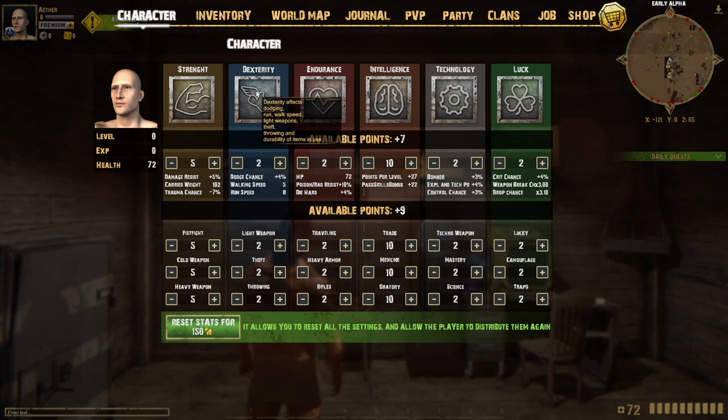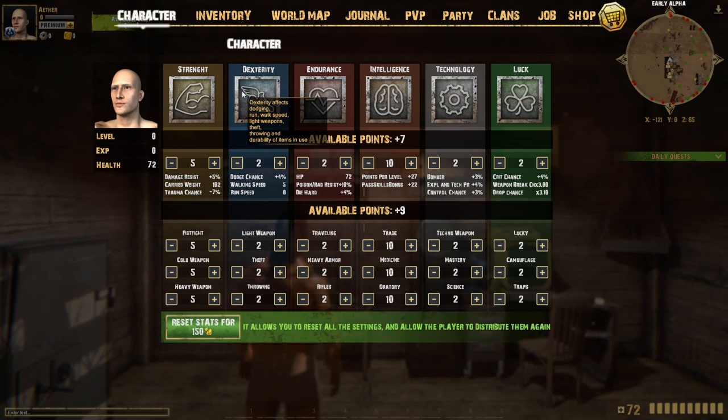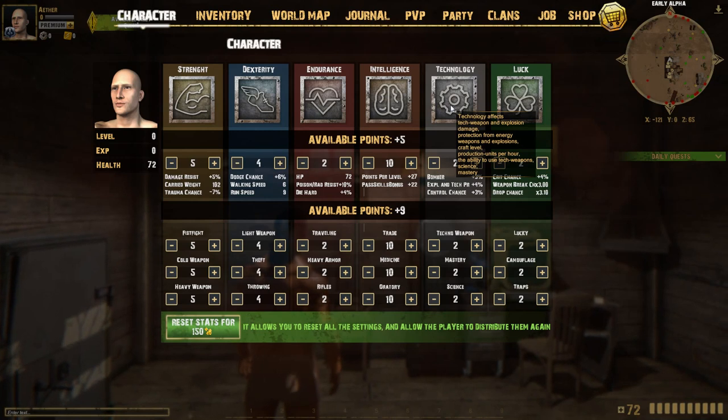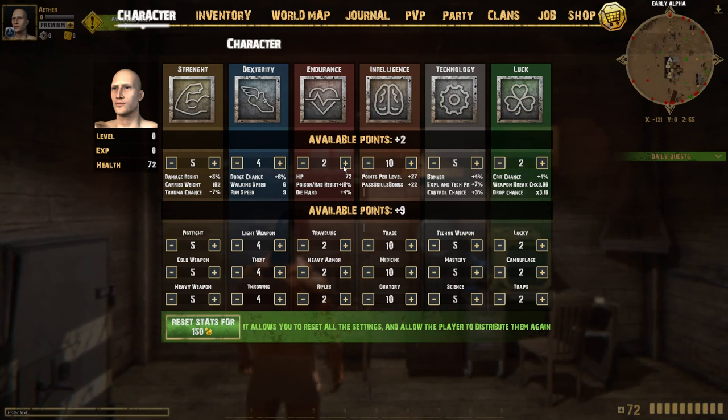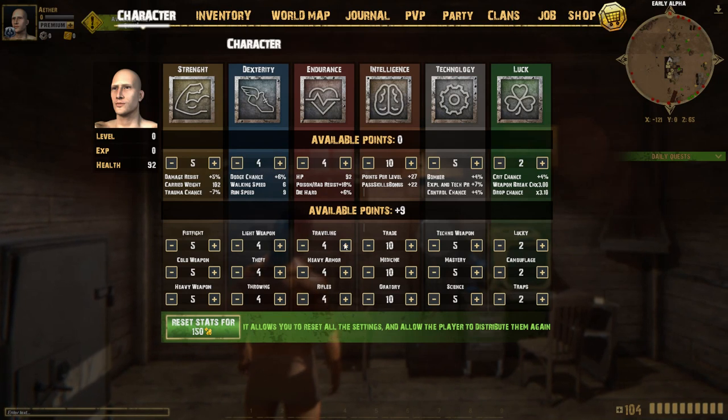The faster you run, the more loot you can pick up, so maybe we'll put speed at four. And then last but not least, I'm going to do a technology build so that I may craft better. We'll put two points in endurance too so we have more health — it also helps with mining success rate, health restore speed, rifles, and heavy armor. But for a merchant build it's not that important. So we'll go ahead and put all of it into travel to begin with, and go ahead and start.